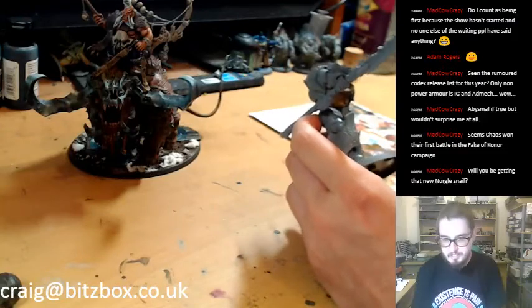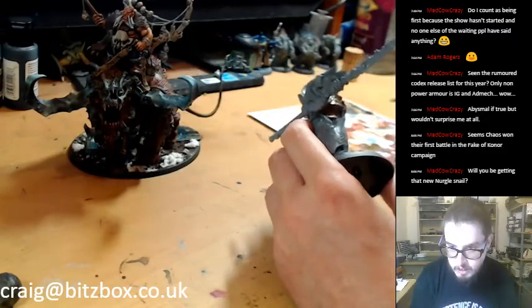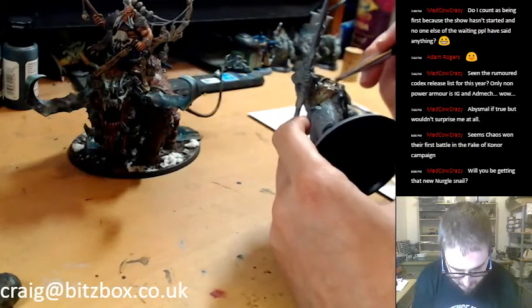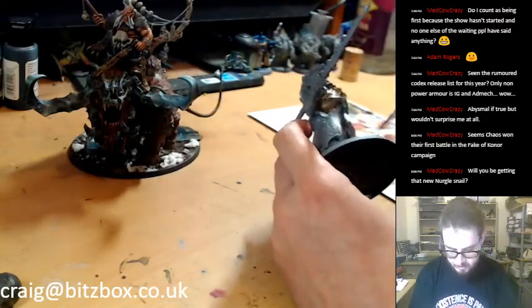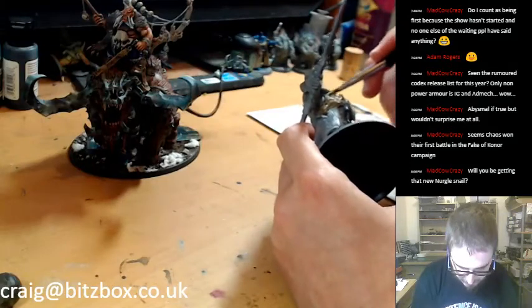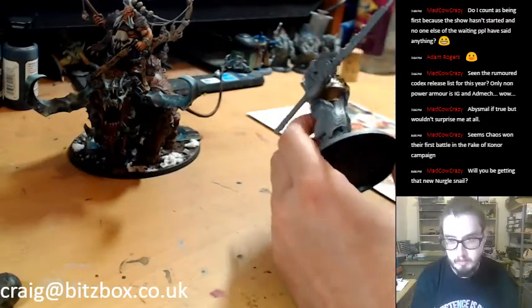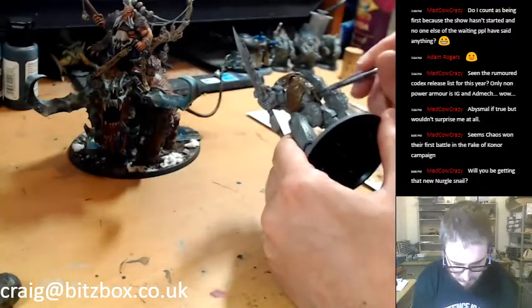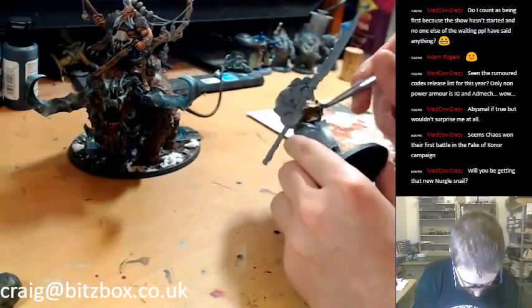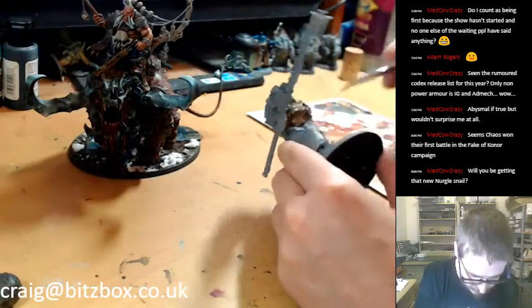Seems Chaos won the first battle in the Fate of Colonel campaign — I saw that, I was actually really surprised. We'll be getting the new Noble Snail probably eventually. I'm at a stage now where I've got so much stuff that needs to be built and painted, I'm getting a lot of stuff commissioned. I'm trying to hold off buying everything new and shiny, but I do want to get it eventually. I quite like it — I know a lot of people are moaning it's a bit cartoonish, but I think you can get away with that with Nurgle.